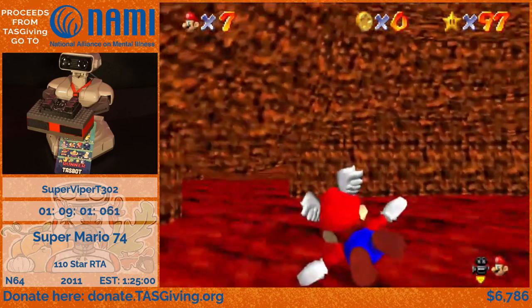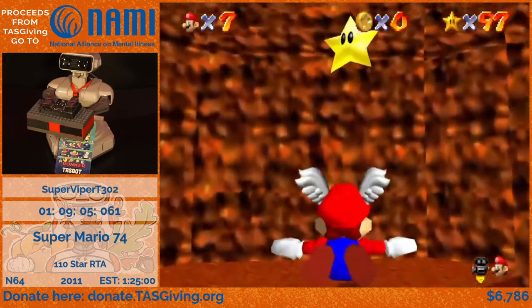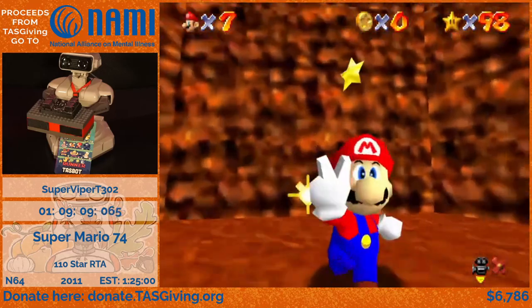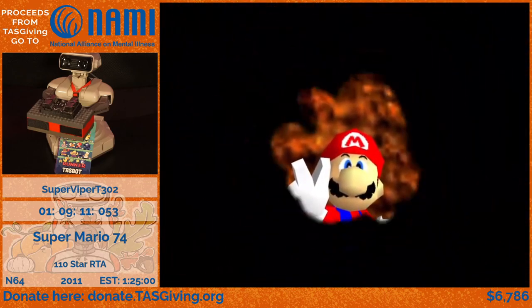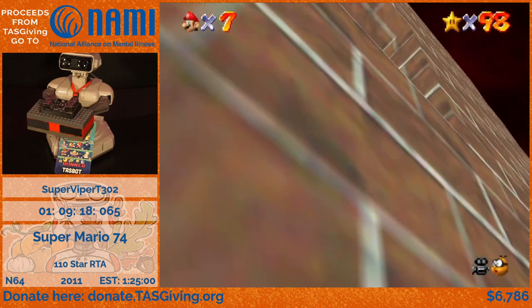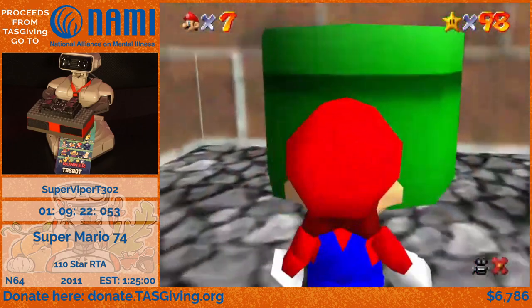Ceiling hitboxes extend a lot lower than they visually appear, so that flight is actually super precise. If I had been almost any higher than that, I would have been crushed by the ceiling and it would have been an instant death basically. Because yeah, there's not a Koopa shell anywhere on this level.